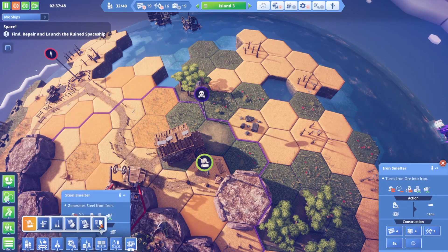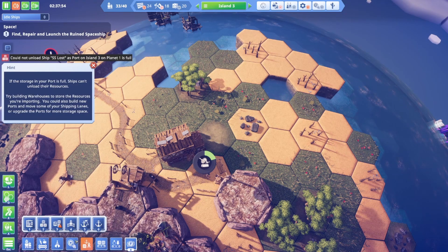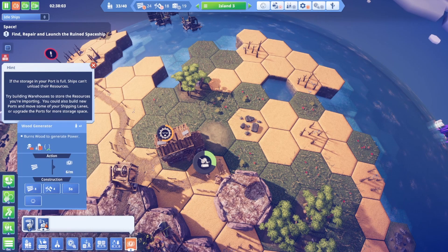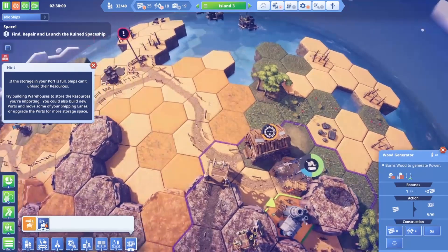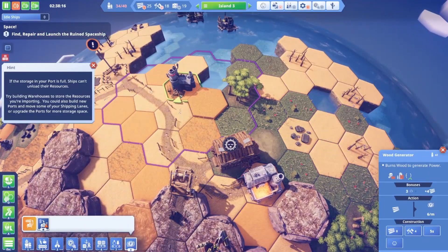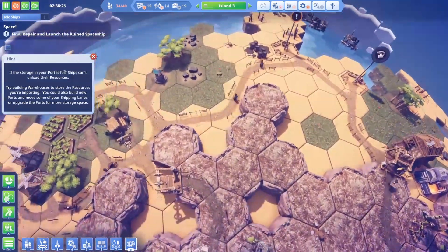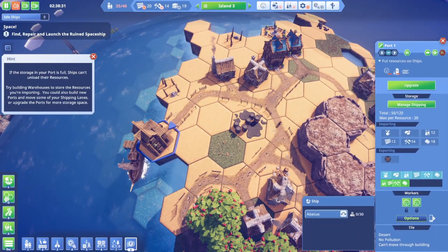How do I build power? Right here in the power tab, that would be my guess. This also pollutes so we want to keep it far away from stuff. Right now we kind of go with where we have roads - anybody who's got to work out here is going to be kind of miserable. The game pops up: if the storage in your port is full, ships can't unload resources - try building a warehouse.